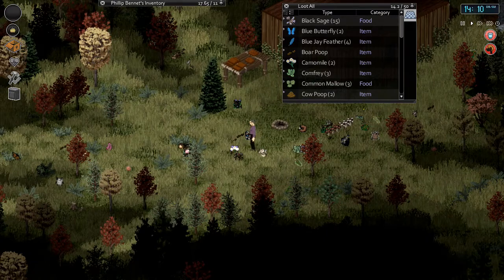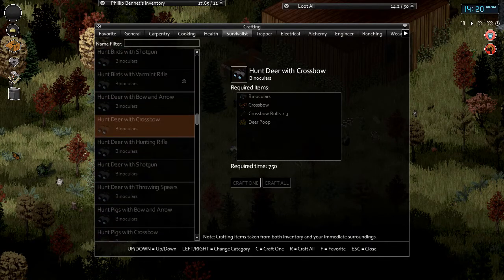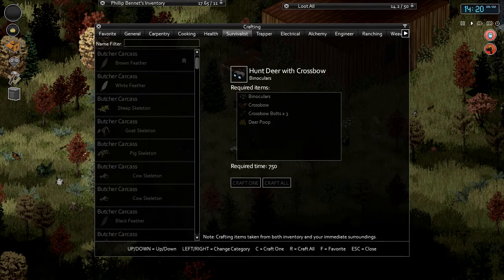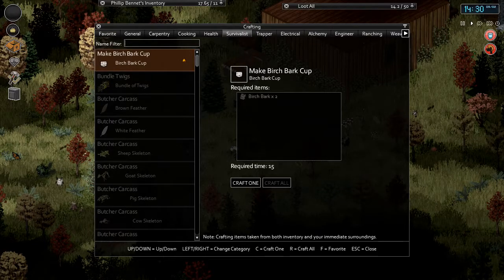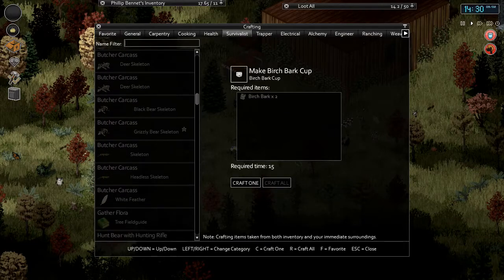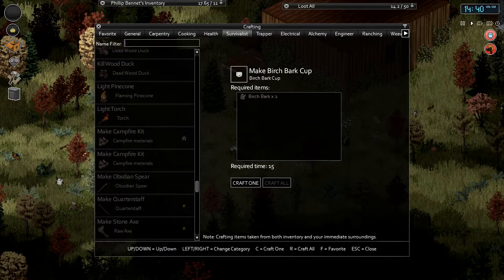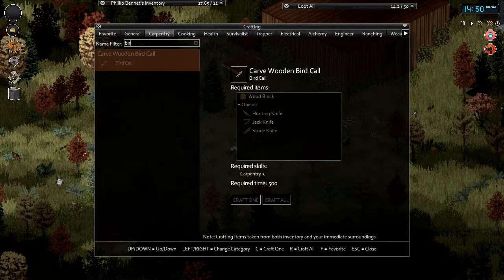One cool thing - if I end up finding binoculars on some zombie - one really cool thing that was added that I just stumbled across was making bird calls. It looks like you can make the bird call with the stone knife. I think it's under carpentry. You can craft a bird call now. So if you notice, the stone knife has been added. You can make wood blocks - get the logs, make your stone blocks, saw them, and then you should be able to make yourself a bird call.